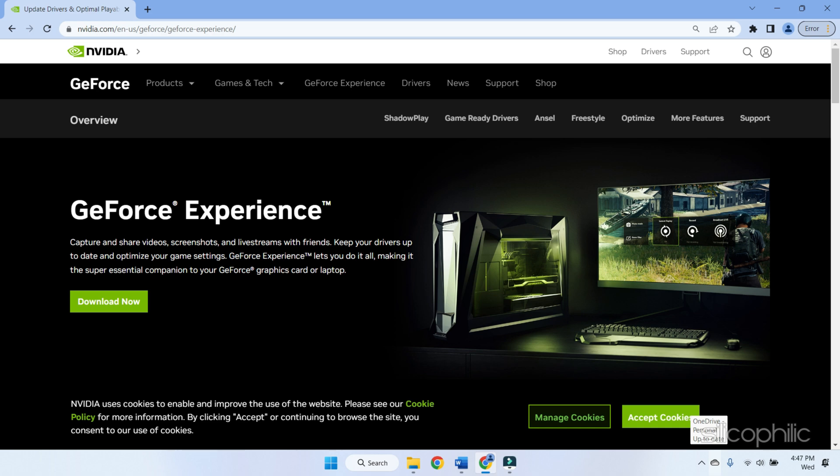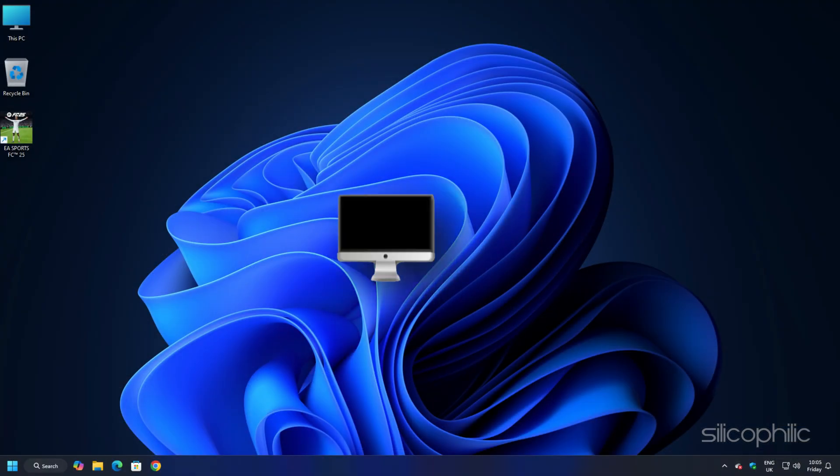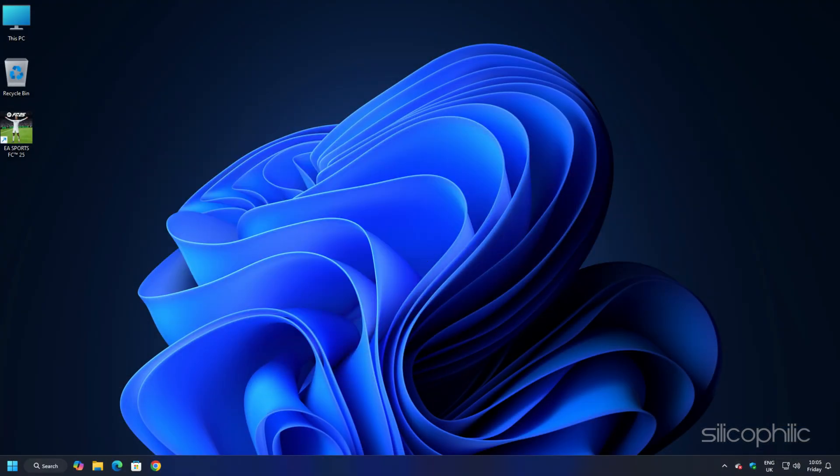You should visit the official websites of your graphics card manufacturer to update your graphics card drivers — these websites are linked in the description below. Download the latest drivers for your graphics card and follow the on-screen instructions to complete the installation. Once done, restart your PC, then rerun the app to check for any updates and install them.